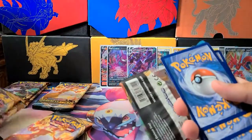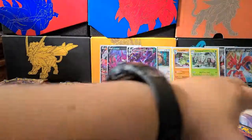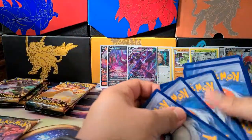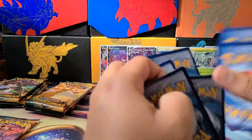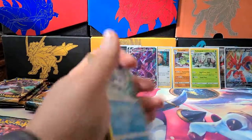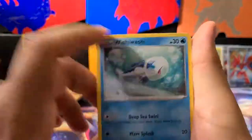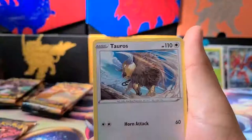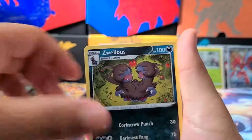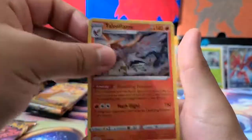Next pack — I'm going to just go on Amazon and sell my energy because I don't need this much; I need positive energy. We got a Wishiwashi, Pansage, Staryu, Diglett, Snom, Staravia, Xurkitree, Pupitar, Toxel, and a Talonflame.